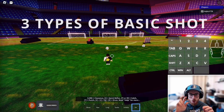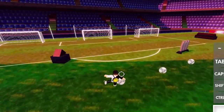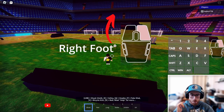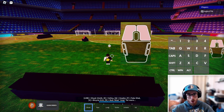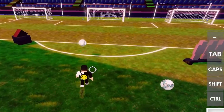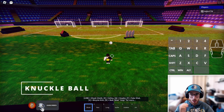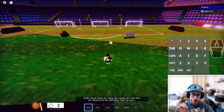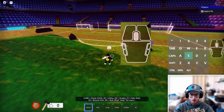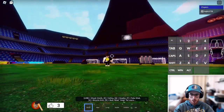So we have three different types of basic shot. The first is the basic shot — it curves to the opposite side of your selected foot, as we already saw. The second is the trivial shot, which curves to the side of your selected foot, and you do it by holding the right mouse button. The third uses the middle mouse button — you hold it, charge your shot, and only let go of your left mouse button.